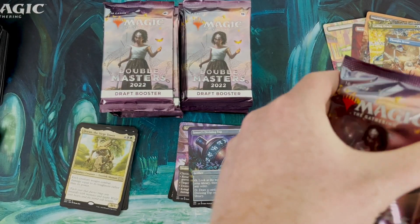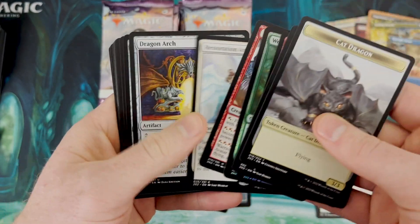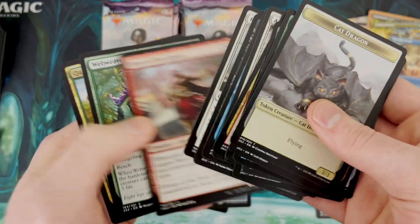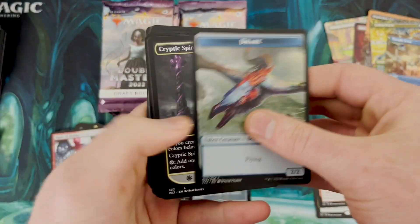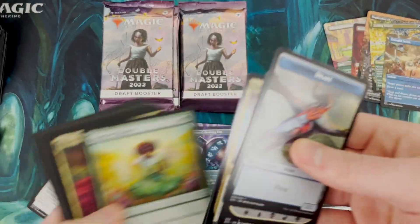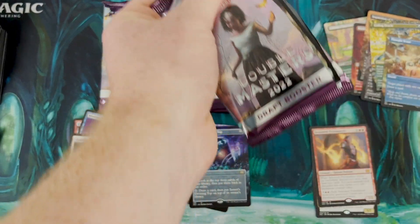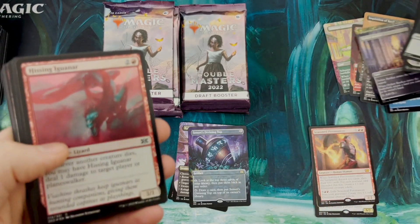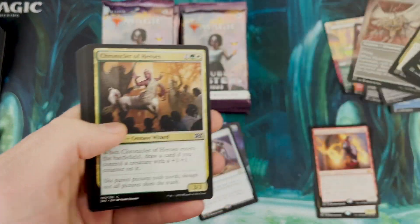All right, on to the next one - this is like Christmas for magic players right here. It's like the greatest thing I've ever done. Figure of Destiny, Restoration Angel - going over here. Any more borderless? No. So borderless seems like about every two packs, roughly 50% chance. All right, Deathbringer and Mindrack Liege - another one right there. Orzhov Basilica. And we got another Sensei's Divining Top because why not - just get another one. Guided Passage. And we got another borderless back here: Flickerwisp - that's a really nice one.